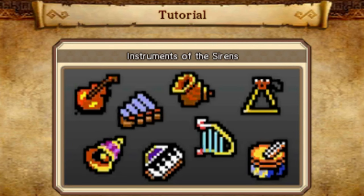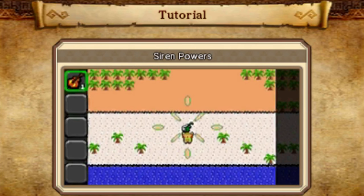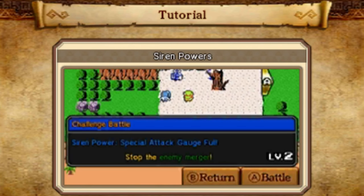Scattered throughout the map are all eight instruments gathered in the original Link's Awakening game. These instruments are used for getting rid of the nightmares on the map which stop you from progressing, but they also give you some kind of boost for the next three challenges.